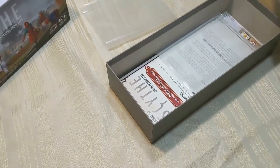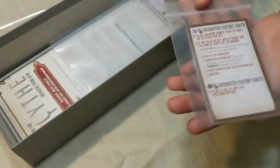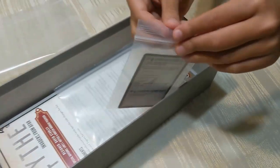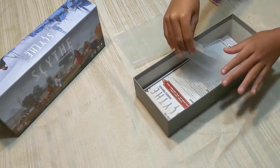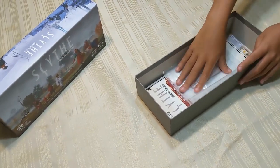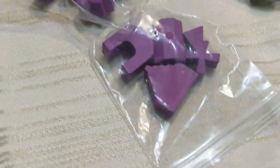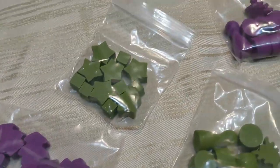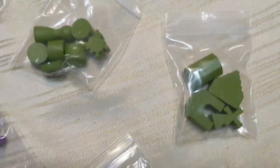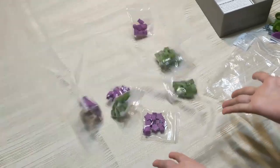They also have the regular rules for the different factions since they do have some additional abilities that needed a little explanation. The rules are not that big — about four pages. There are also a couple of additional cards which I think are automa-related. Lots of baggies with wooden bits, and the usual Stonemaier quality — everything is beautifully put together, as good as the rest of Scythe.